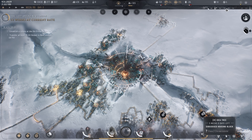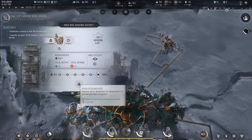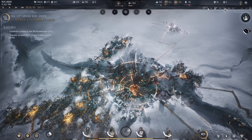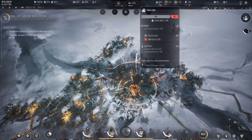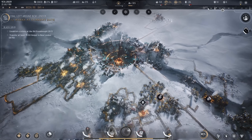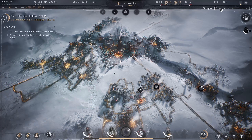We are researching the idea for a subsidized housing block, which would allow us to fill our empty slots to fulfill our shelter demand. As you can see we have a lot of food surplus and a lot of materials surplus that we can use to make some more industrial districts.